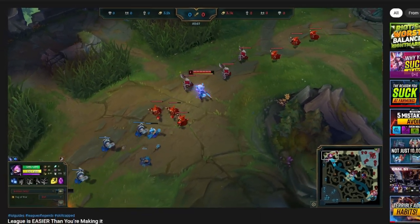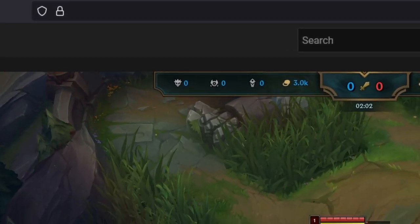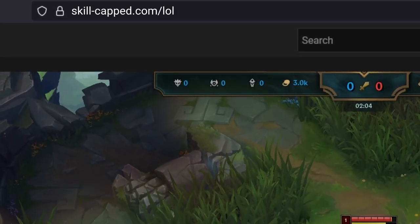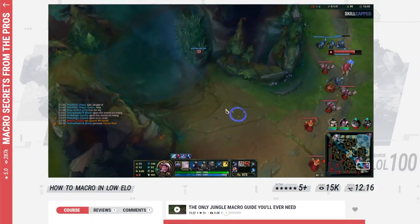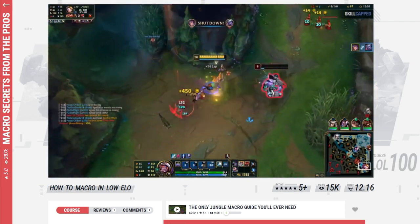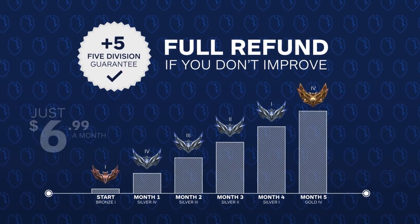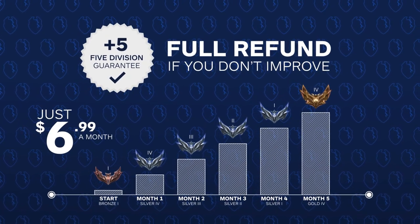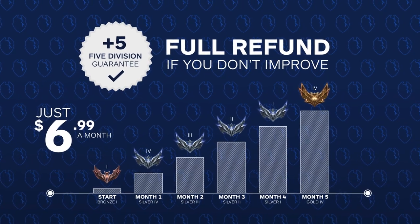Before we get into the next matchup example, if you're finding this guide helpful, you should definitely consider checking out our platform Skill Capped. We have dozens of challenger-made courses that teach you all of the little things you see in this video, which add up to huge advantages that would otherwise take years to learn by yourself. The best part is that it's risk-free with our skill insurance — a guarantee you'll climb at least 5 divisions when actively using Skill Capped, otherwise you can claim your refund. So check us out after this, as there's literally zero risk.